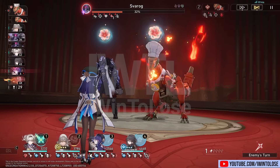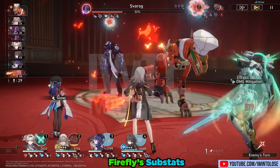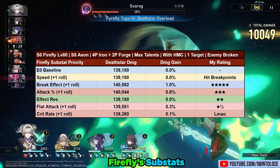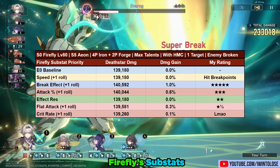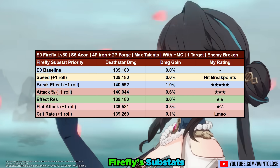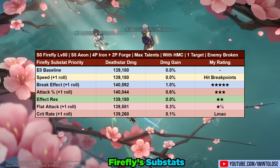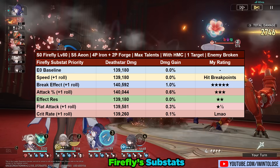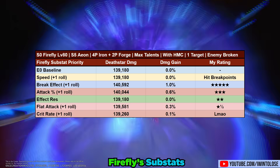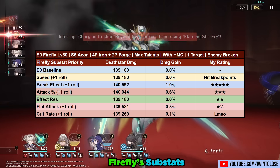The recommended substats are: speed until you hit the 210 speed breakpoint, then break effect as the next best, followed by attack percent. Effect resistance and flat attack are reasonable as well, though I would not prioritize those. A crit roll is included just to demonstrate how meme-worthy of a boost crit stats are to her damage output.